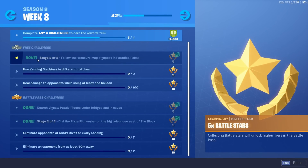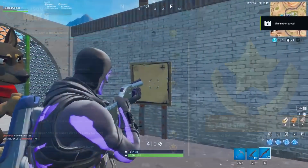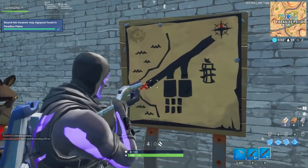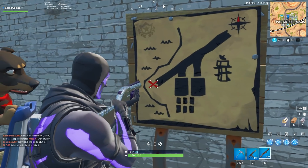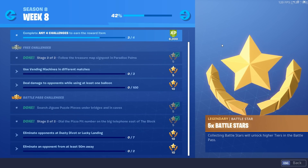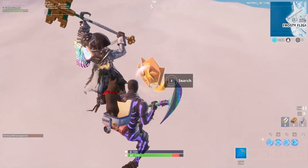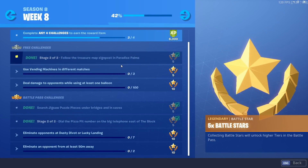The first free Battle Pass challenge is follow the treasure map signpost in Paradise Palms. The first stage is just to find the treasure map signpost, then you have to follow it — so technically you need to play two games. The signpost is in the middle of Paradise Palms in the alleyways between the buildings. Then the next game, follow it to Frosty Flights — it'll be right at the end of the runway where you find the star. Should be pretty easy.